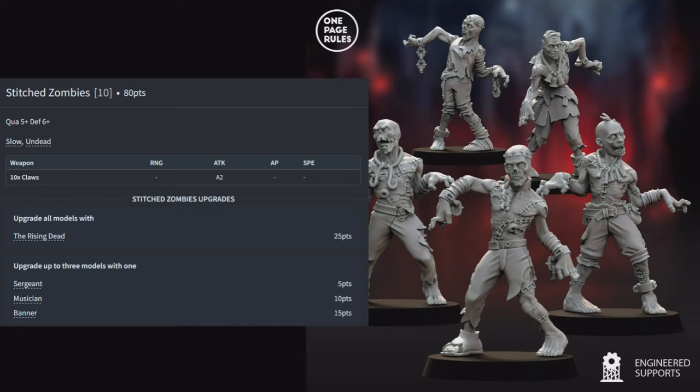Bat Swarms: 3 for 120 points — Quality 5, Defense 5, Ambush, Fast, Flying, Toughness 3, Undead — with 3 swarm attacks each. No upgrades. Swarms are normally used to block lanes and tie up enemies; in the undead army that's doubly effective. With Ambush you drop them on turn two, and with 9 total Toughness and the Undead rule they won't break — the enemy has to chew through all 9 wounds or hope you roll poorly on your crumble roll.